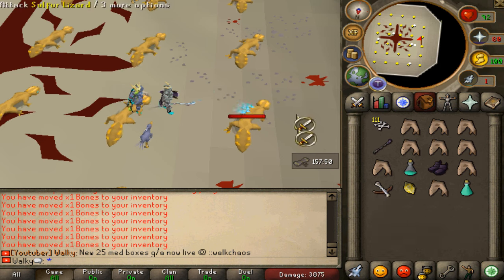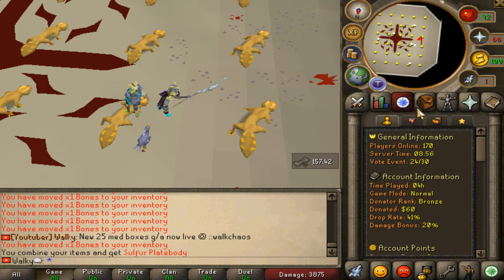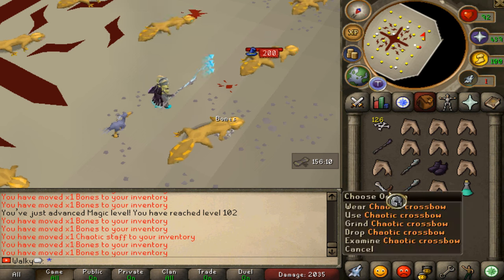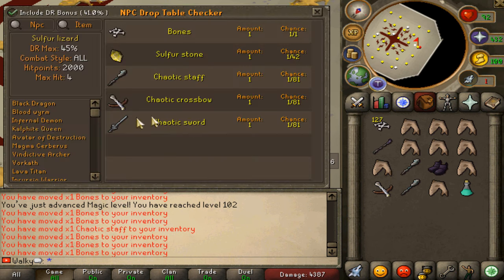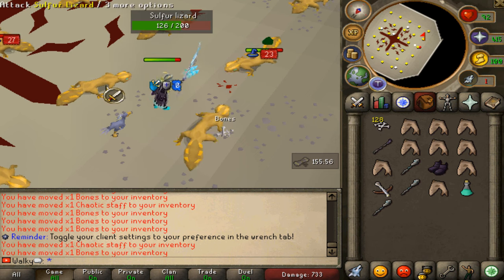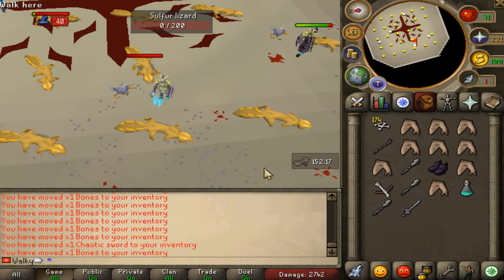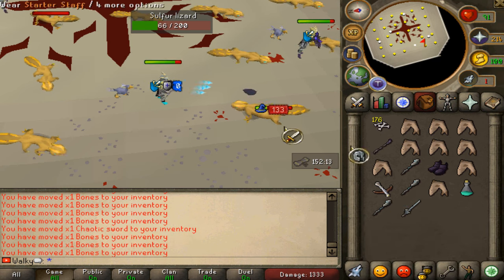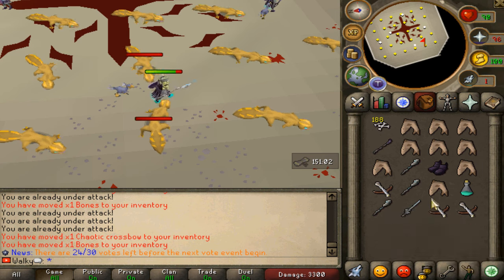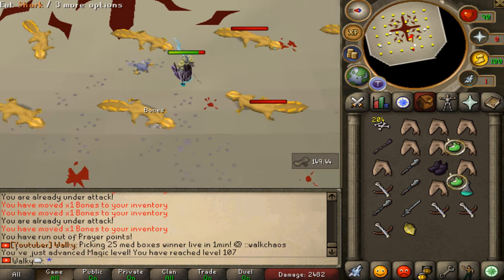Already getting upgrades here - stronger plate body giving even more damage, 246 already. It's literally raining weapons - got another Chaotic crossbow, got another one, and another. Getting weapons but not the stones is frustrating - one in 81 chance and we keep getting weapons instead. This is incredible but where are the stones? Three more crossbows - it is literally raining 1-in-99 drops.